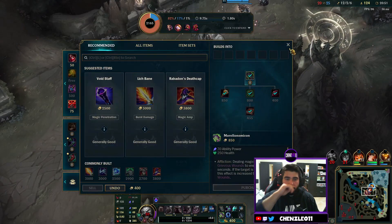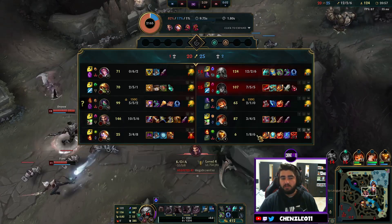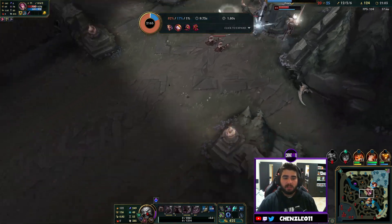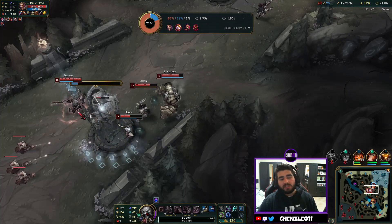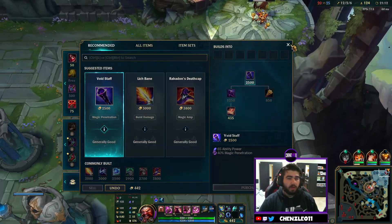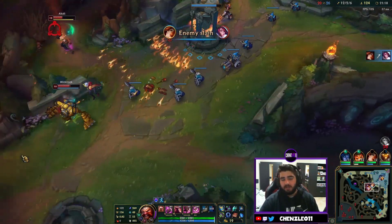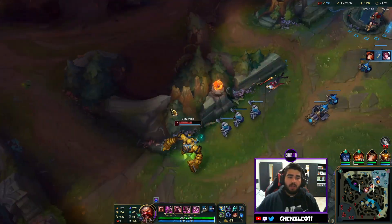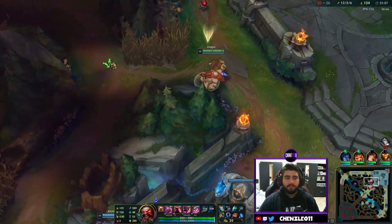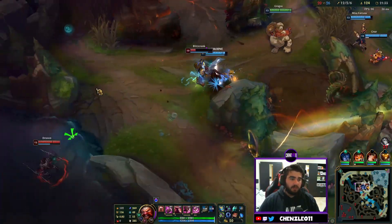Gragas wants to get into a scrap and just blow his barrels everywhere and smash people with his ultimate. Sometimes that can make games a little less reliable — if you play split pushy top laners and just stomp top, get towers, and start snowballing everyone, it's almost impossible to lose. But Gragas is a more fun playstyle if you like teamfighting.